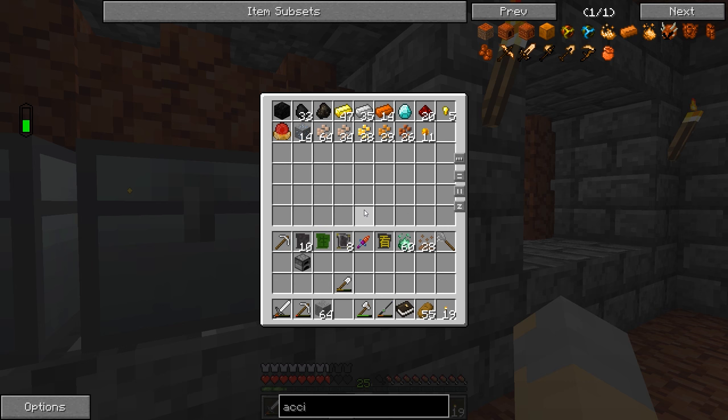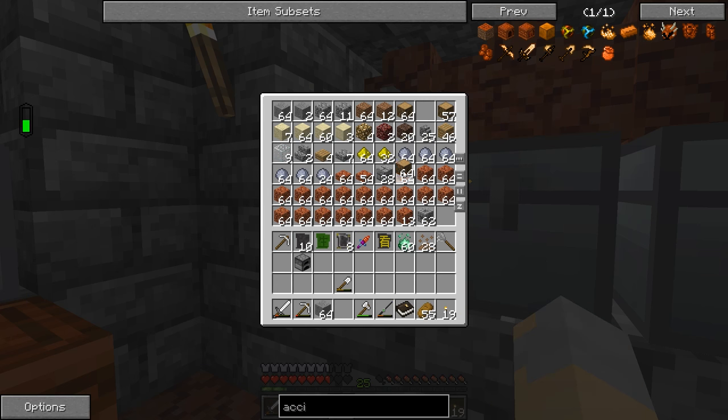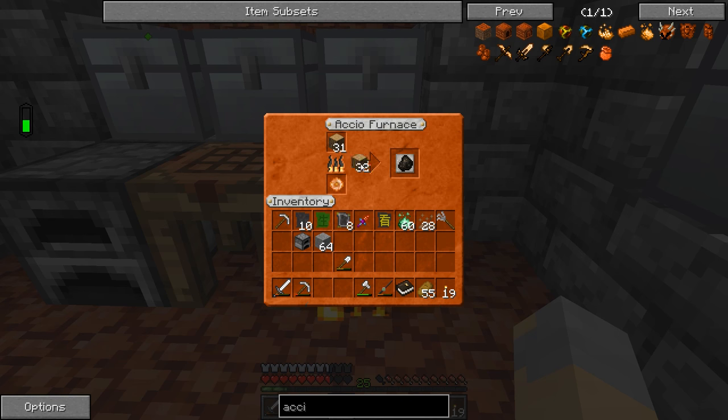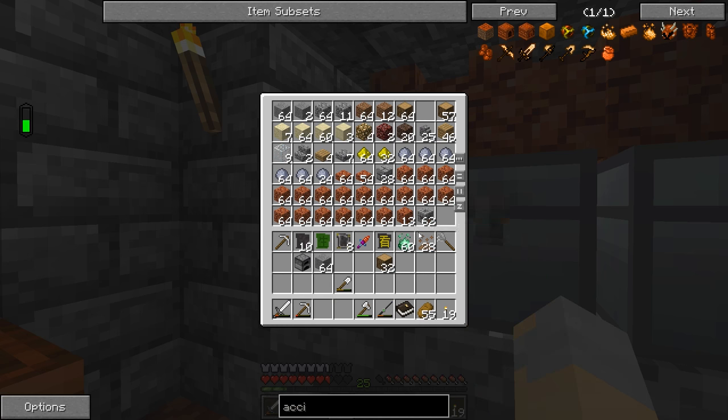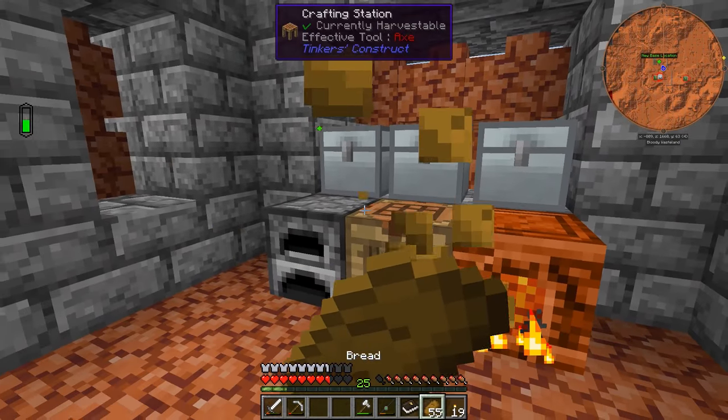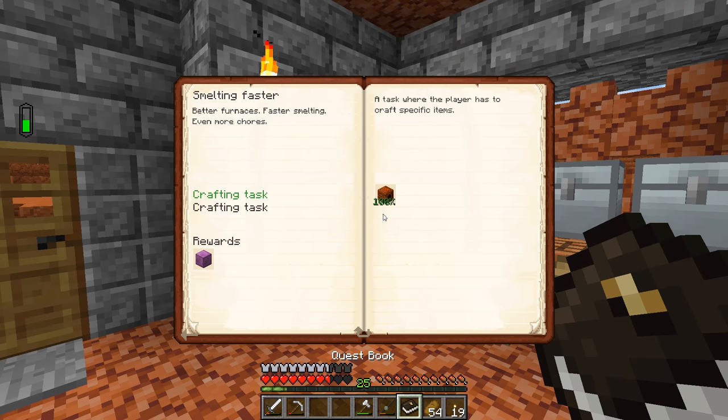I'm gonna smelt up a stack of wood and get charcoal. That's stone — there we go. Oh yeah, that's definitely faster. That's way faster than a normal furnace. I don't think I want to smelt up the entire stack though, just half of it. Yeah, that's definitely a good thing.